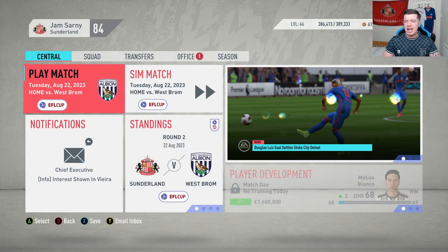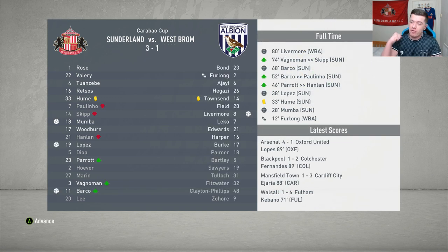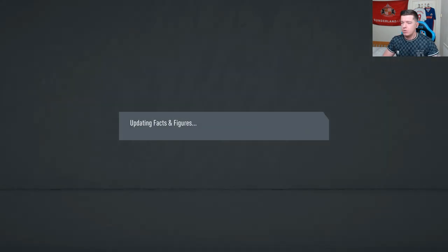After that win against Stoke City, we simulate the Carabao Cup second-round game against West Brom. I used a mixed bag of players to give them some game time — and we win 3-1, with no injuries. Mumba, Lopez and Barco getting among the goals.